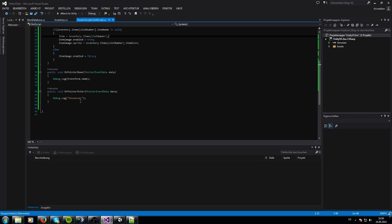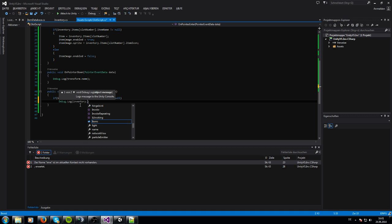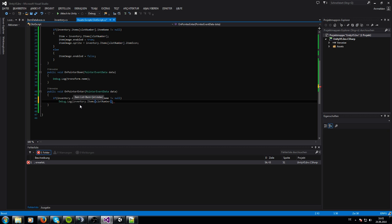Now let's handle hovering over our items. We only want to see the description when there actually is an item in the slot. So we add a condition: if inventory.items[slotNumber].itemName does not equal empty, then we show the debug log.